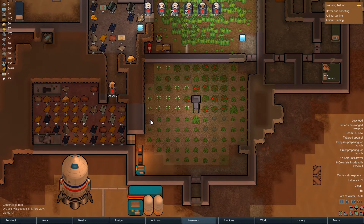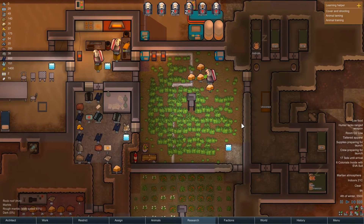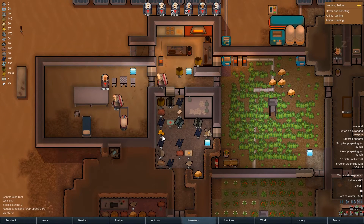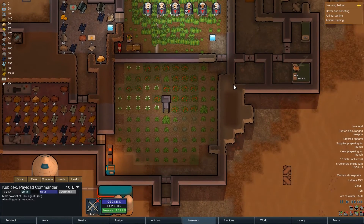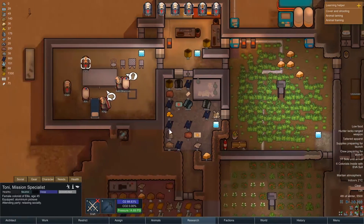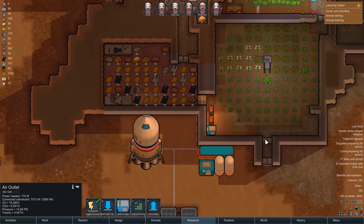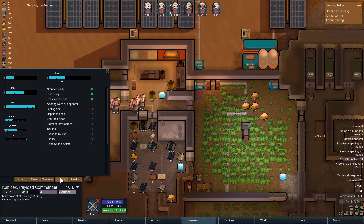All right, getting more stuff planted. Oh, there's a party — Kim's throwing a party. That should cheer everyone up hopefully. Let's see — go on, join the party! Come on, I know you're dying to go to that party. Get to the party! Everyone should be there — come on Tony, get up. Party pooper. Everyone's going to get a morale boost for attending the party, busting moves in the rec room. And we're on 18, we're on 20 on that one. Party is finished — let's see if we all got a party bonus. Yeah!